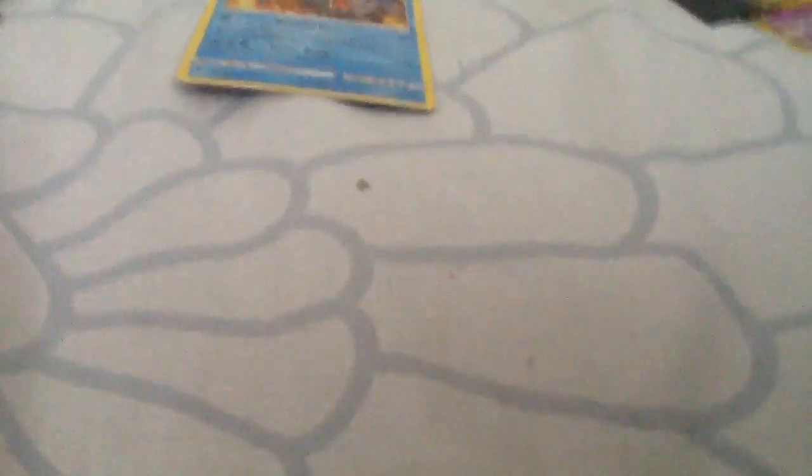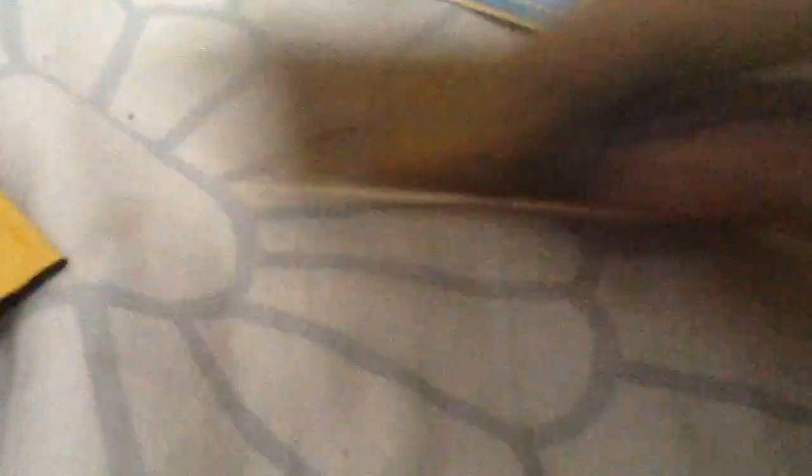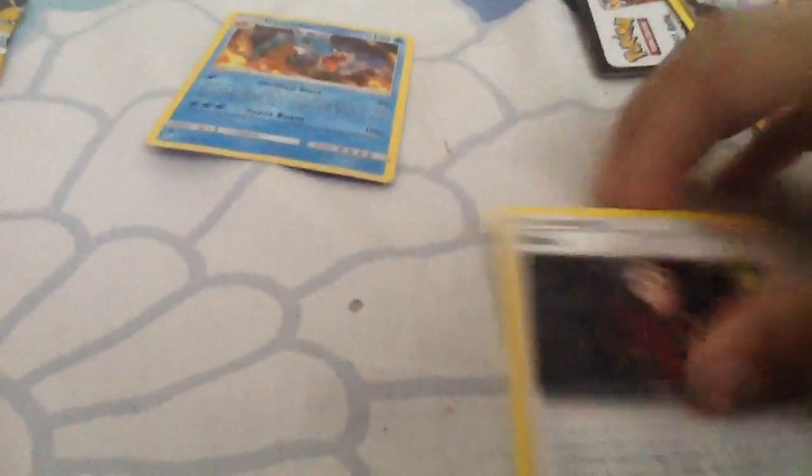We got Onix, Pidgeotto, and Brock's Grit. This is the last Zacian and Pikachu pack — so far we have one holo. We're not doing great but it's Dollar Tree packs. We got Dratini, Ponyta, and Nanu.